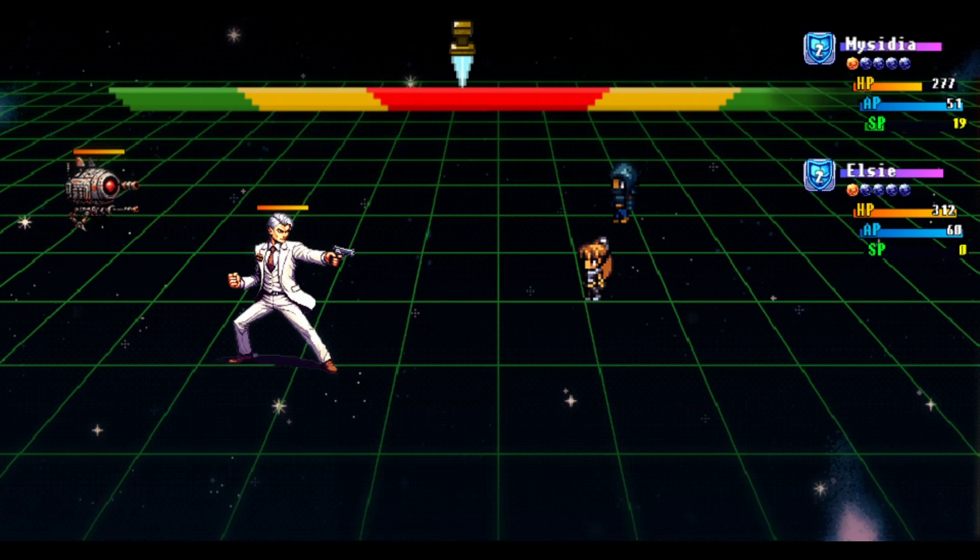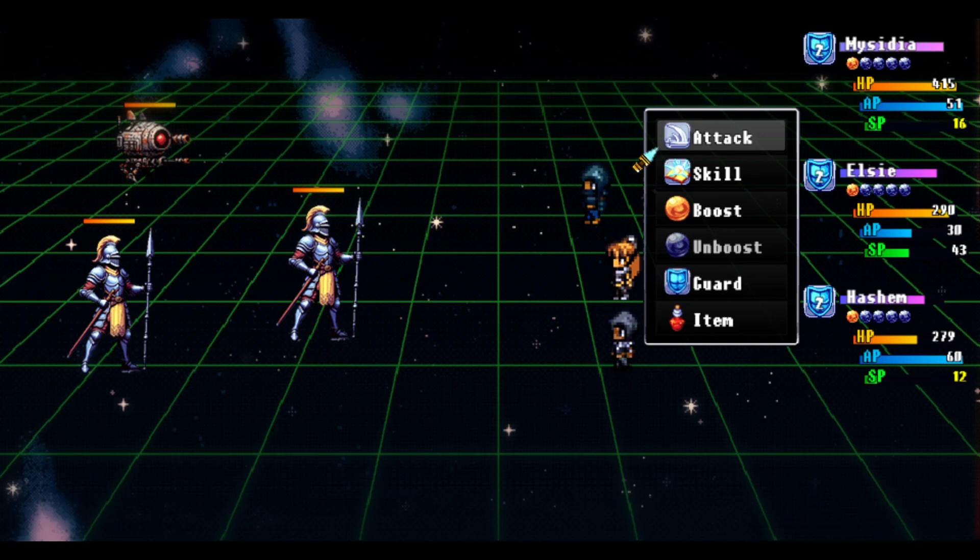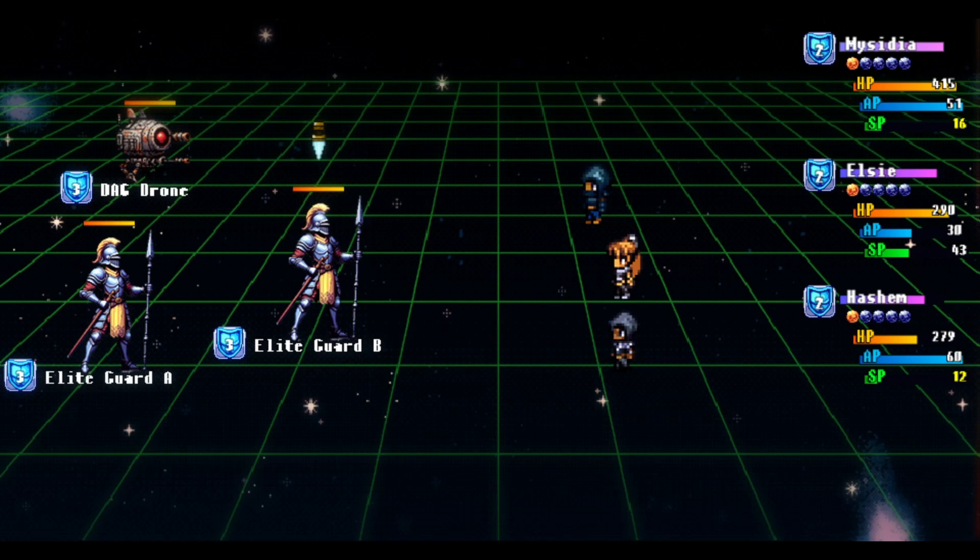The combat in Grand Soul Saga will kick your ass. At the start of the game, enemies take one turn for every turn you take, but they hit really hard and you can die pretty quickly. This is why you need to pick up everything you can find, because you'll then have access to more powerful healing items than you can buy at the start. It can still be really hard when you just have one or two characters fighting four bad guys.